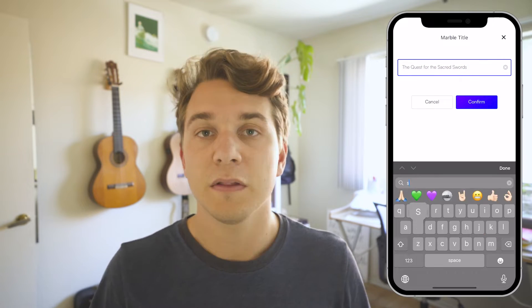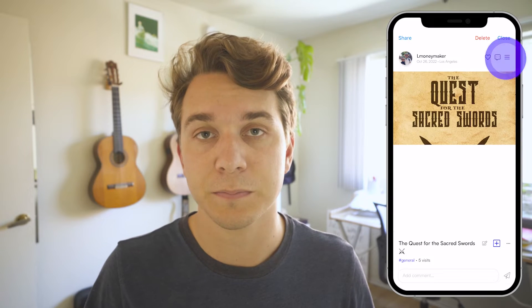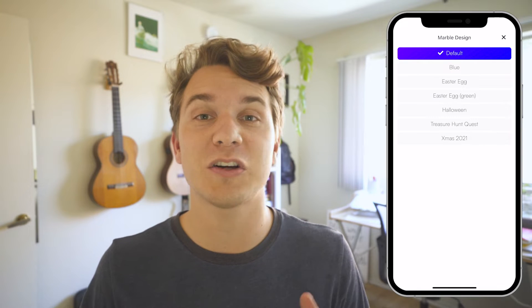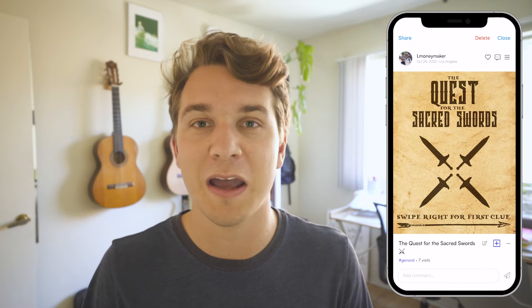Now that you've seen what an augmented reality scavenger hunt looks like, let me show you how I made it. First, I drove to the observatory and dropped a marble right in front of the big statue on the front lawn — a large public space with an easily identifiable monument. I dropped the first marble, changed the caption to 'The Quest for the Sacred Swords,' uploaded a cover image prepared earlier in Photoshop, deleted the image that automatically posted, and changed the marble design to the golden quest marble. I then tapped the marble again to confirm everything loaded correctly.